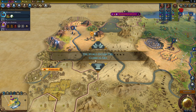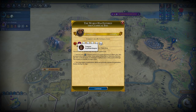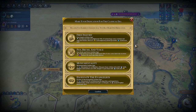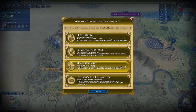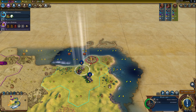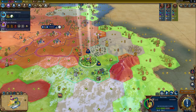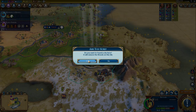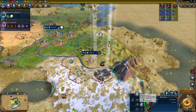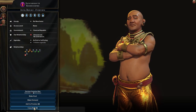Golden era — this is just perfect. Let's see what everybody else is doing. They all got golden era too. For our dedication, we're going to choose Monumentality. We really need to expand and we are kind of behind in that. Let's take out this barbarian encampment. Free promotion and 20 faith. Let's found this city right here — looks good enough for our purposes — and immediately build this iron mine.